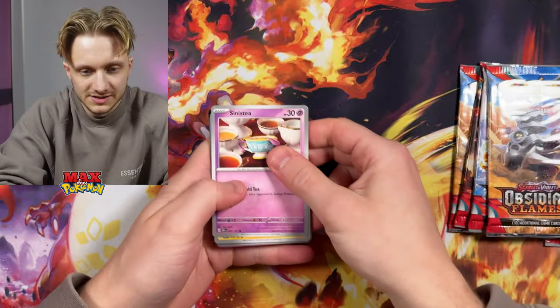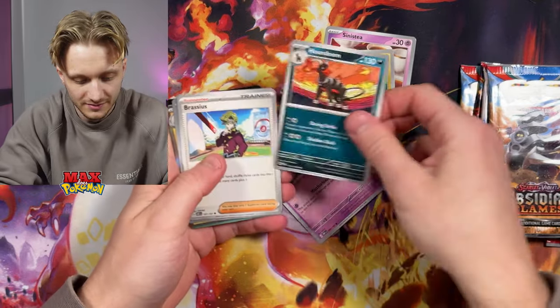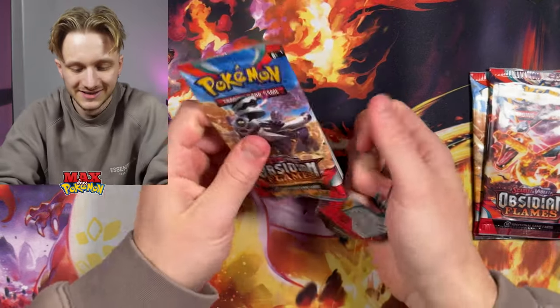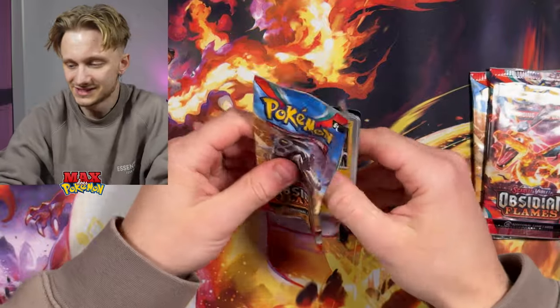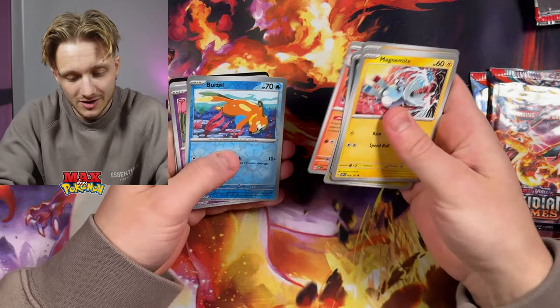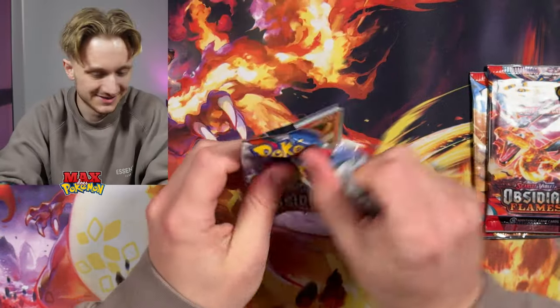From the new ETB: Sinistea, Tadbulb, Numel, Mawile, Poundoom, and Toxtricity again. Let me know down in the comments — if you guys have opened these packs, is it the same for you? Are you just getting the same hits over and over again, or am I just getting seriously unlucky? And then Togekiss again — someone's having a laugh with me. These are a joke.